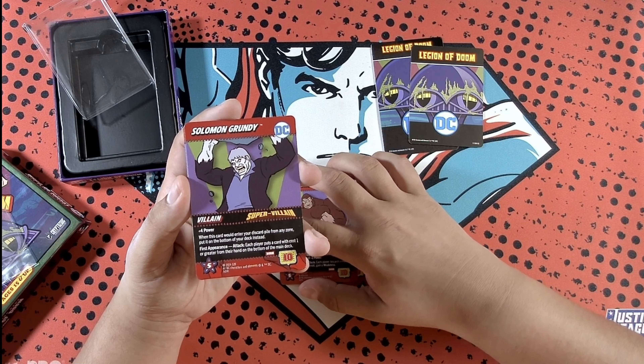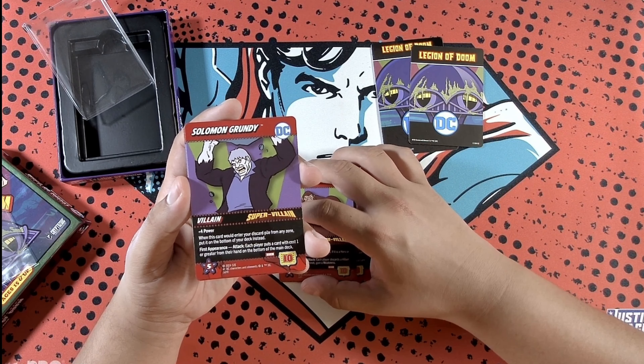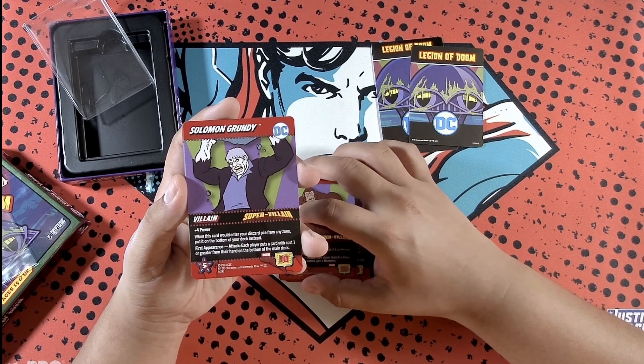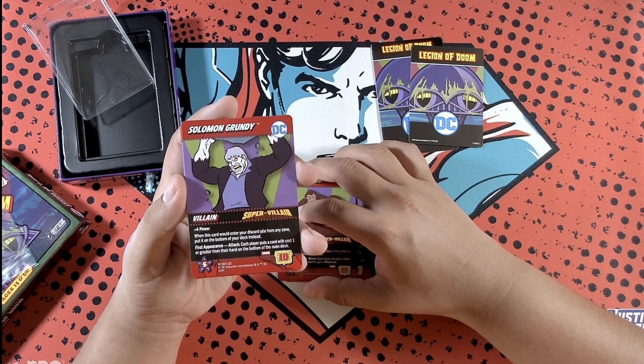Scarecrow — another first for this villain. Plus three power and attack: each foe gains a weakness. Unavoidable first appearance attack: each player gains a weakness, then shuffles all weakness cards from their discard pile into the deck.